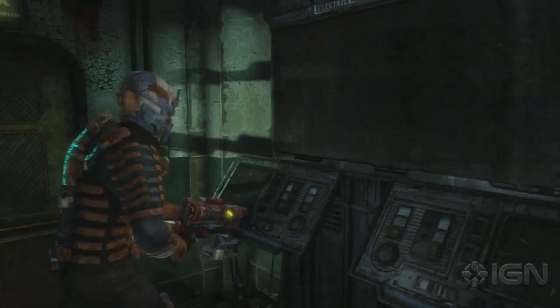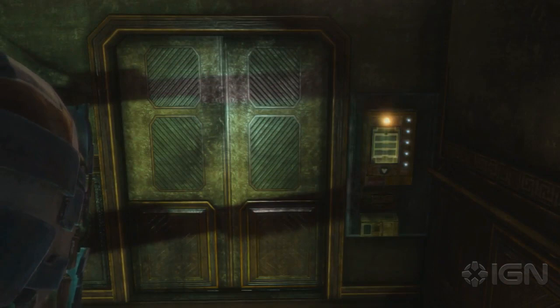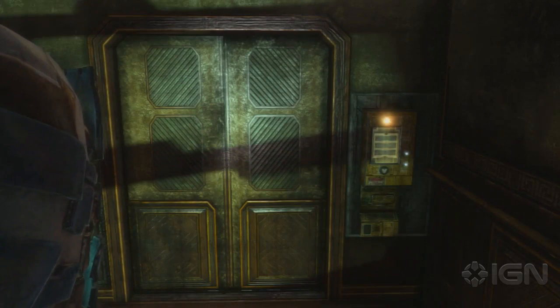What's up, everybody? Destin Laguerre here, taking you through the Hidden Buck achievement. This can be found in Chapter 4, and it's actually extremely easy to get. I want to make sure you saw the elevator sequence, because we all know that's really, really important in Dead Space 3.